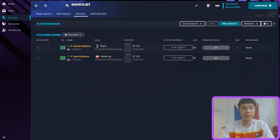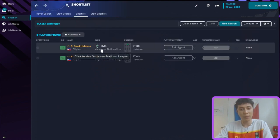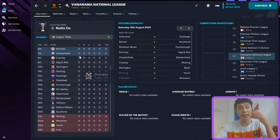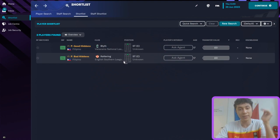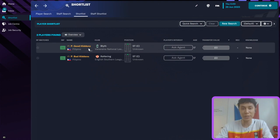We're going to go forward one year and see how each player is doing and where their ability has settled. Welcome back — we are one year into the future and already there's an interesting development. Kettering was relegated into the Southern Premier Central division from the Vanarama National League North, while Blythe stayed up — they actually got promoted to the Vanarama National League. It seems like the perfect player with good hidden attributes made a big difference.